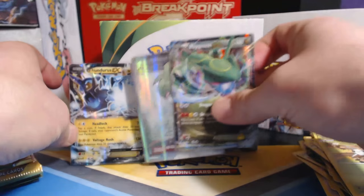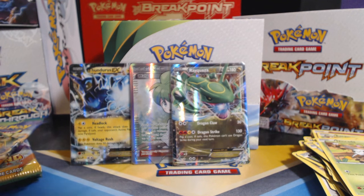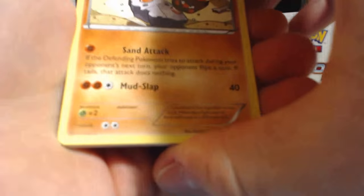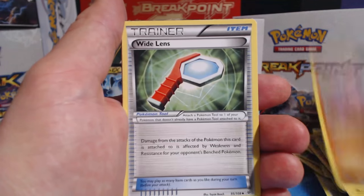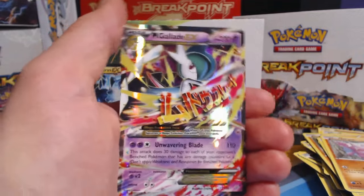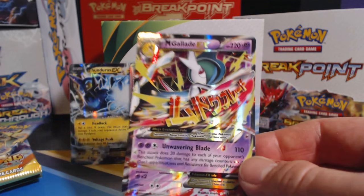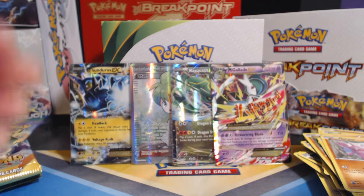This is looking really good. Right side of the box treating me good. Started off slow, it is running full throttle now. Binacle, Spiro, Dunsparce, Voltorb, Gligar, Wide Lens, Manectric, Trainer's Mail, Unfezant Reverse Holographic. Oh, what is going on? Mega Gallade EX! Four packs in a row — ultra rare madness. This is sweet.